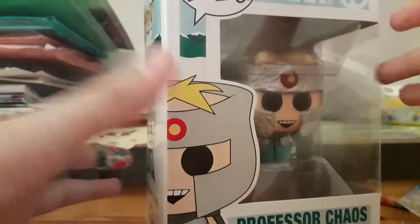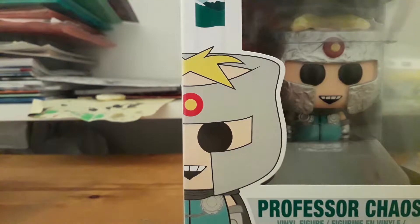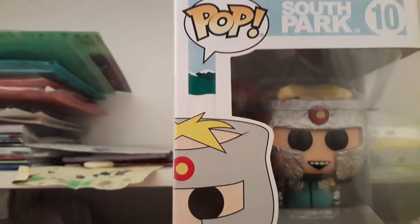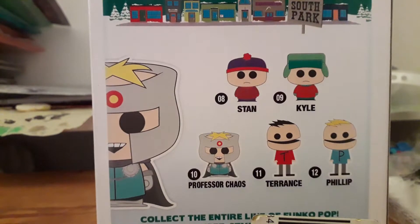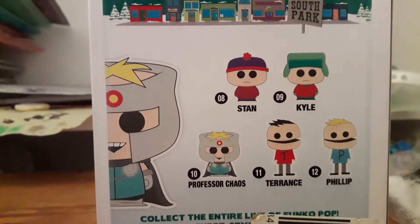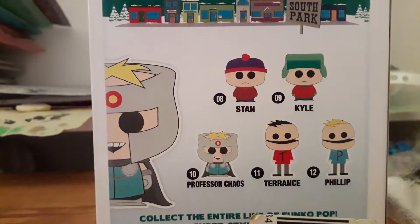Let's go ahead and open up Professor Chaos first. As you can see, this is a brand new Funko Pop collection from South Park. Here's a look at one of the sides and here's the other one, and that's the back of the box. We have more figures here — we have Stan, Kyle, Professor Chaos of course, Terrence and Phillip. There's also a Chase version and an exclusive. The one that's quite easier to find will be Zombie Kenny.